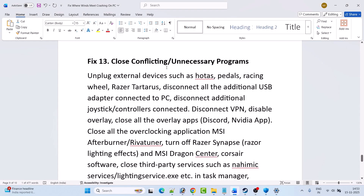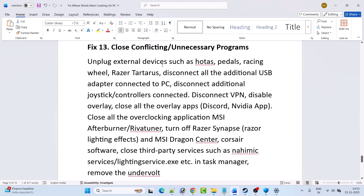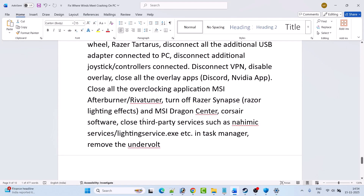Fix thirteen is to close conflicting or unnecessary programs. Unplug external devices such as HOTAS pedals, racing wheel, phasers, and extra peripherals. Disconnect additional USB adapters, joysticks, and controllers. Disconnect VPN if connected. Disable overlays and close all overlay apps — Discord, NVIDIA app. Close all overclocking applications like MSI Afterburner, RivaTuner. Turn off Razer Synapse, Razer lighting effects, MSI Dragon Center, Corsair software. Close all third-party services in Task Manager.